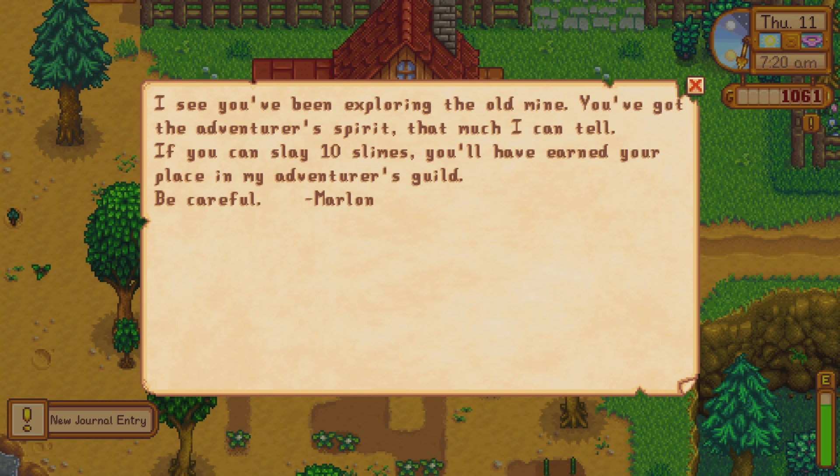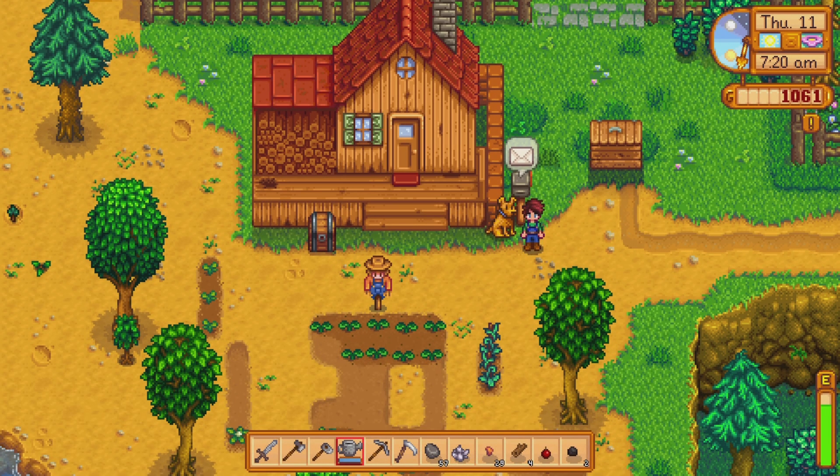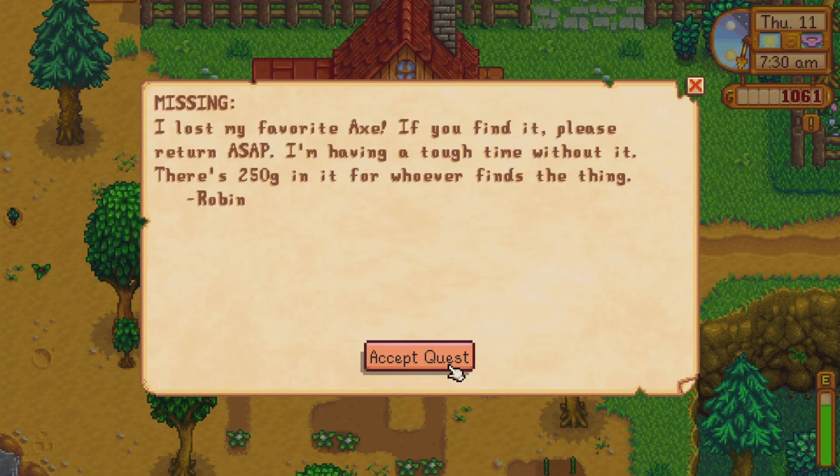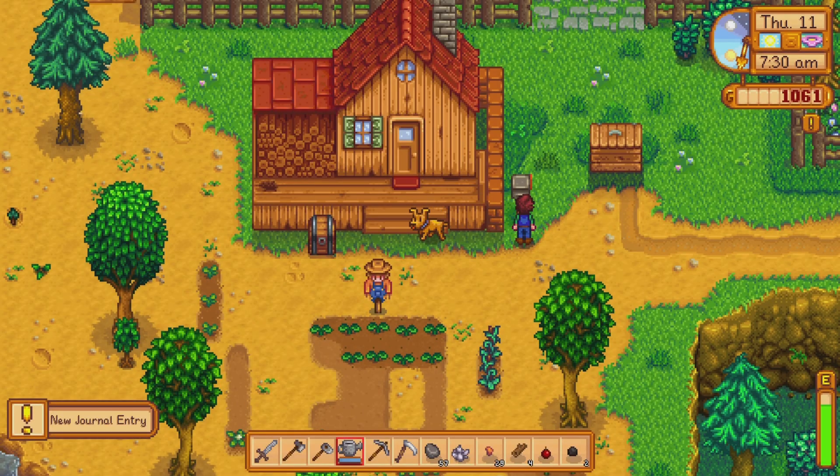I see you've been exploring the old mine. You've got the adventurer's spirit - that much I can tell. If you can slay ten slimes, you'll have earned your place in my adventurer's guild. Be careful. Marlin. Okay. Missing: I lost my favorite axe. If you find it, please return ASAP - I'm having a tough time without it. There's 250 gold in it for whoever finds the thing. Robin. I'll 100% do that - it's an easy quest for me.